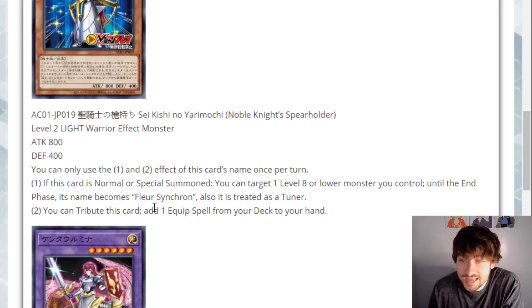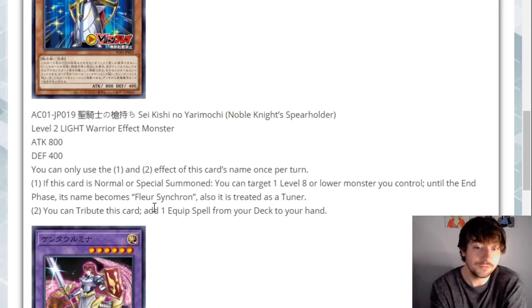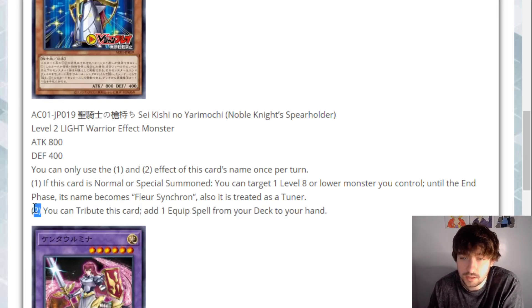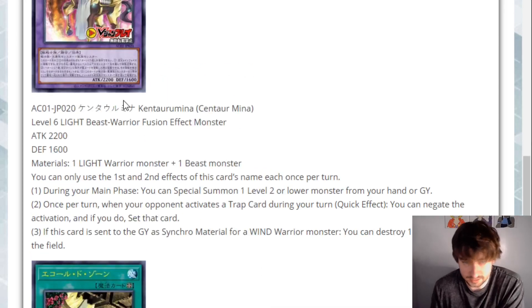You can also tribute this card to add any equip spell from deck to hand. That is super interesting because it makes certain things like Infernoble Arms Durandal accessible — you could equip Durandal and then it destroys itself, then you could add something like Fire Flint Lady. So this almost can just search you an extender like Fire Flint Lady if you still have a Warrior on the field. I like this card a lot. It generically searches any equip spell — stuff like Different Dimension Reincarnation, Living Fossil. There's a bunch of other cards you can search with this.